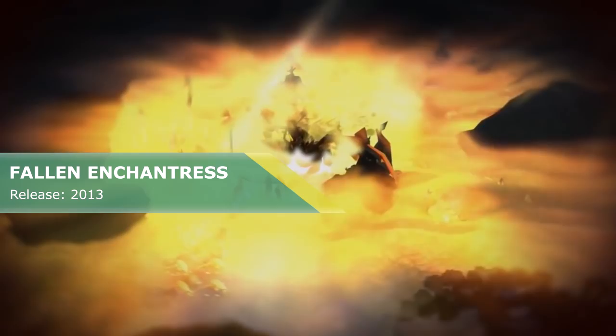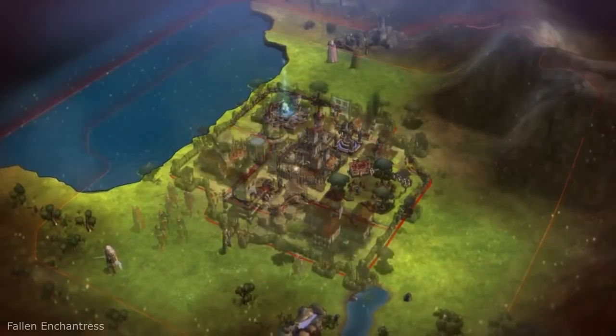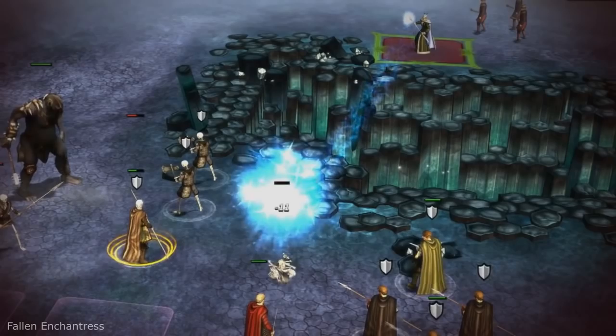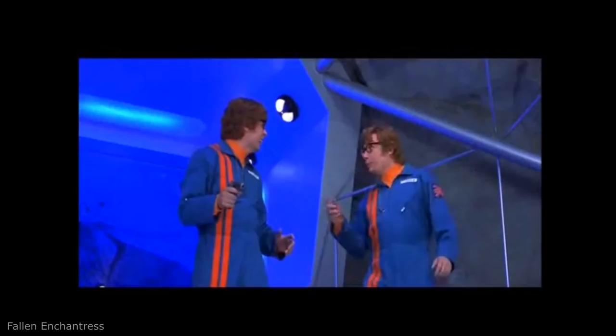Fallen Enchantress. It is a huge fantasy strategy game where you can recruit heroes, go on quests, train armies, build cities, and forge alliances. A nice feature is the map generator, allowing you to create a new world each time you play. You can also create your own worlds with modding tools. Although keep in mind that at first this game may be a bit overwhelming to get into, and it may be hard to understand all the mechanics — but do not let that discourage you. Ten minutes later you will be a pro player, no doubt.